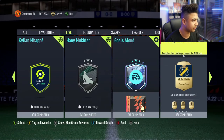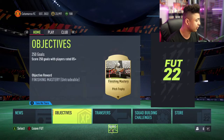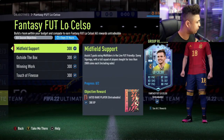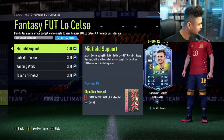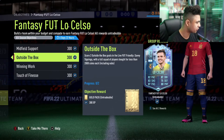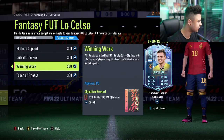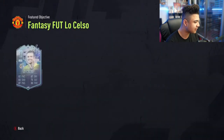Let's have a quick look at objectives — last week was the Simone card, let's see if they've dropped a new one. Giovanni Lo Celso — great content again from EA, this is insane. Midfield support: assist two goals with midfielders in a Live Friendly Savvy Signings with a full squad of players bought for less than 2,000 coins each including substitutions. Score two outside-the-box goals in a Live Friendly Savvy Signings match. Win five matches in Live Friendly Savvy Signings, and score seven finesse goals. That card looks good and the objective isn't that hard to do.